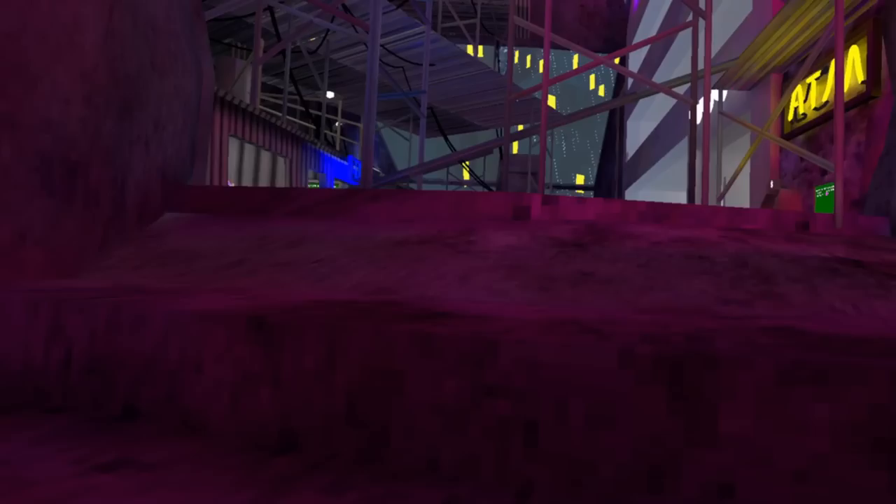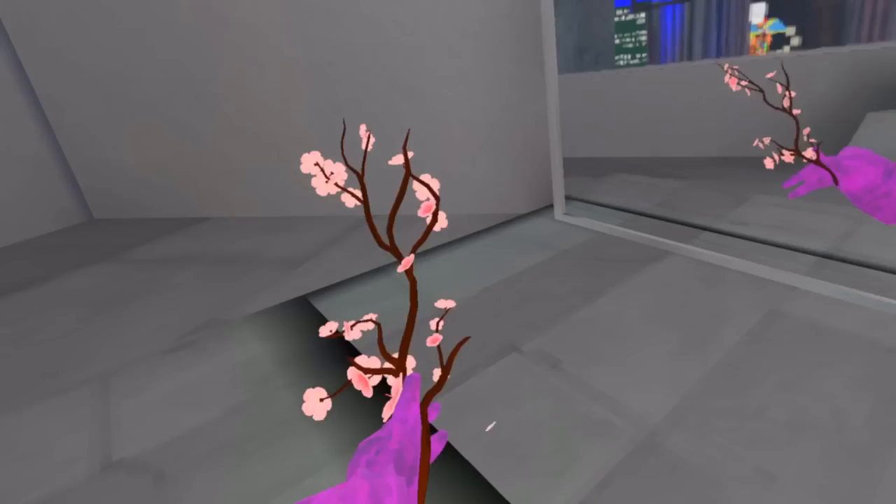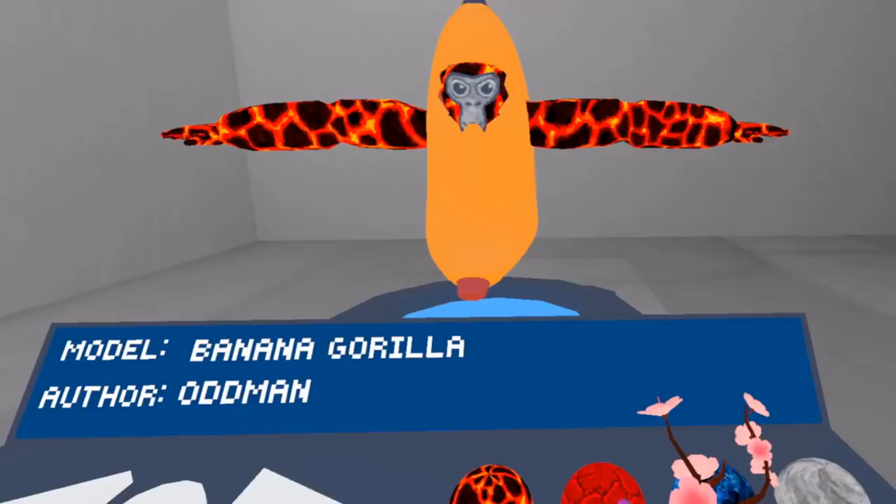So this one's just basically a normal Gorilla Tag model — Banana Gorilla by Odd Man. It looks a little funky, but it's just a gorilla that's wearing a banana. Looks pretty good. You can see it's definitely a lower poly count than the other one.